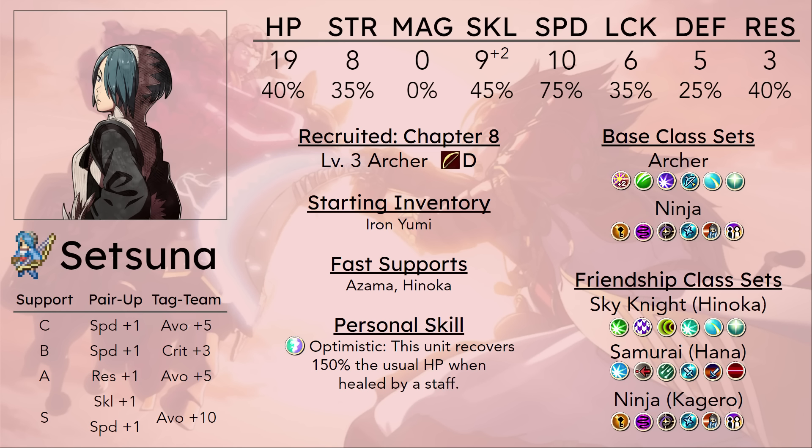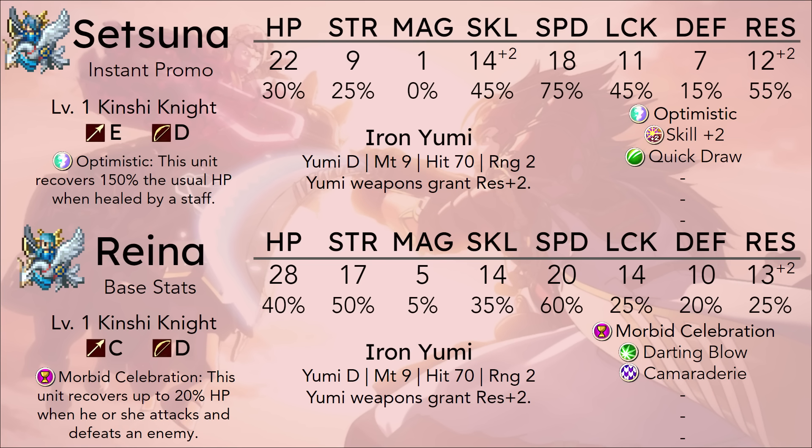And then by the time Reina's done being Reina, you have a bunch of Mechanists that can also use bows. Does Setsuna's average stats at level 10 promoted — as a 10-1 Kinshi Knight, she has 18 speed. Reina at base has 20 speed, so she does not match her. And Reina will be leveling up at the same rate as a 10-1 Setsuna, while also just having way better base stats. It's really sad.